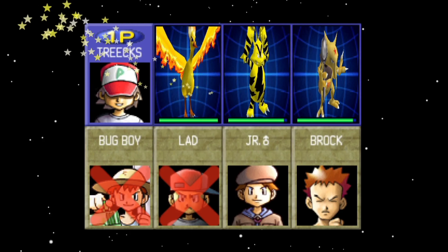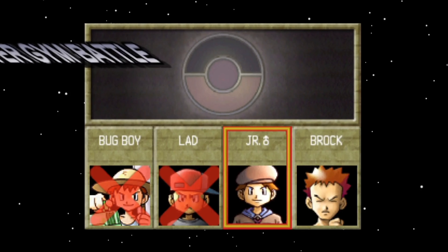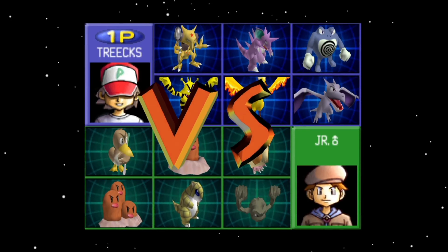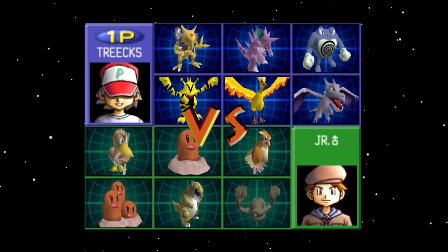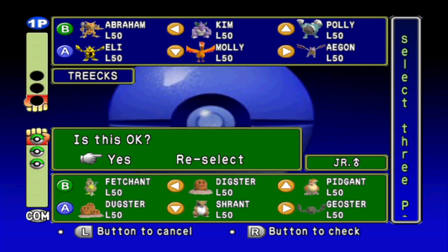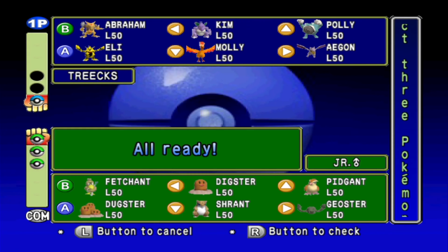The first two trainers we already took care of. Let's continue with the rest of the Future Gym, starting with trainer number 3, the male junior trainer. I see plenty of Ground types, so the no-brainer is Pauly — we have not seen him yet at all, so let's put him in for the first time. I'll also try to show off Kim, who we haven't seen either. And let's put in Egon. Let's go.